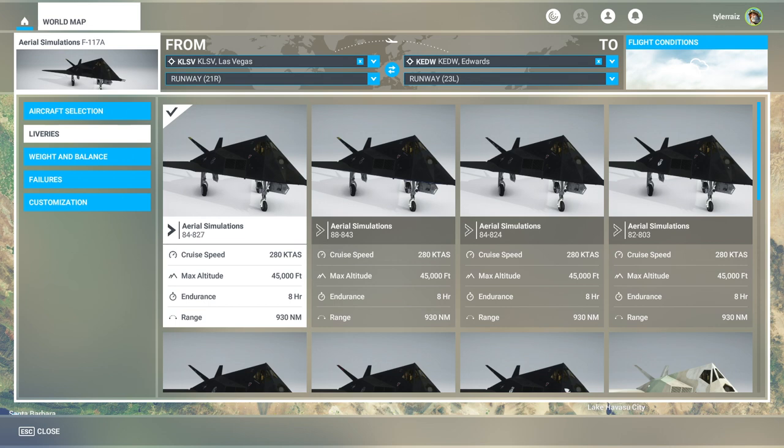The F-117 was well known to be a difficult plane to fly because of its interesting aerodynamics. It is a strangely shaped plane — not a very good aerodynamic shape. It did require computers to control it, a fly-by-wire system. The last time I flew the F-117 in a sim was all the way back in the mid-90s — the old F-117A Nighthawk stealth fighter game. I played the heck out of that. That was Microprose, and that was a good game.